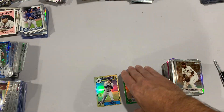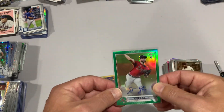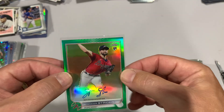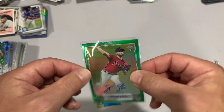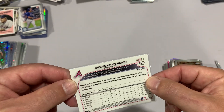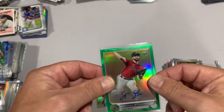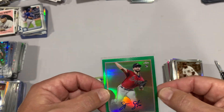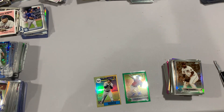All right everyone, thank you for joining. The prize of that was the Spencer Strider on-card auto, numbered 299. Love it. Thanks for watching everybody, please like and subscribe and we will see you again later. Bye everybody!